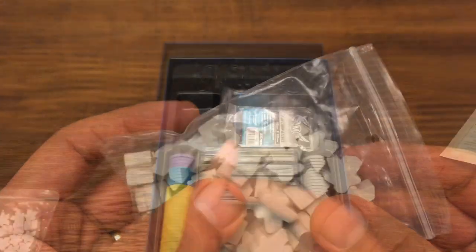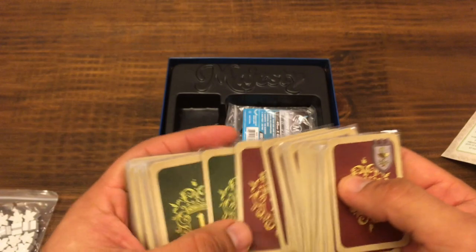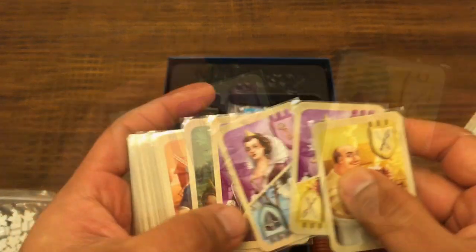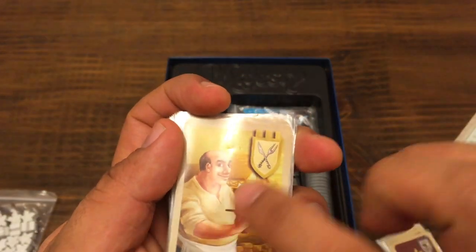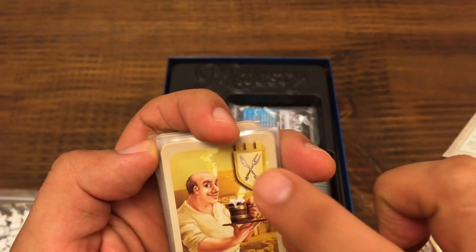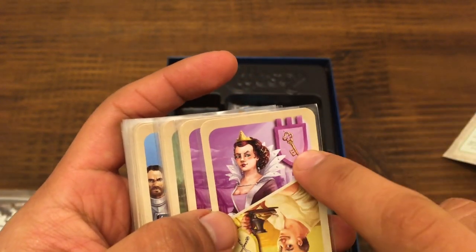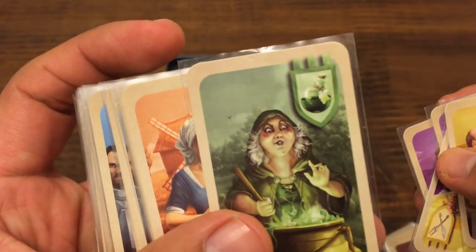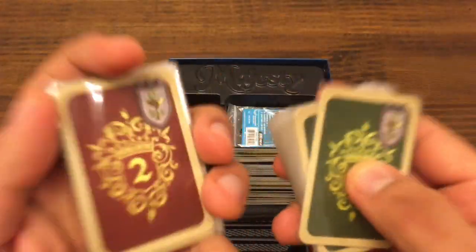En una bolsa vienen 30 meeples. Vienen cartas de personaje separadas en dos mazos: el mazo con el número 2 y el mazo con el número 1. Aquí salen los 7 diferentes personajes que hay, y además hay unas cartas en que salen dos personajes, puedes utilizarlos. Adicionalmente, cada personaje está relacionado a un símbolo: el tabernero tiene el símbolo de la taberna, la dama tiene una llave, el guardia tiene un escudo, la bruja una pócima, la molinera el cereal, el cervecero su barril. En total son 60 cartas.